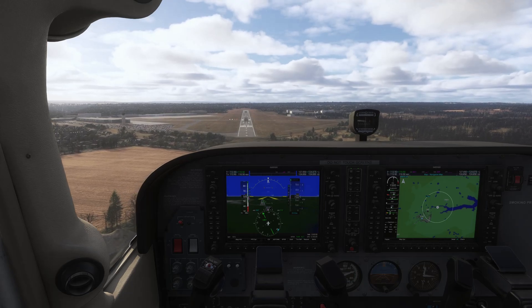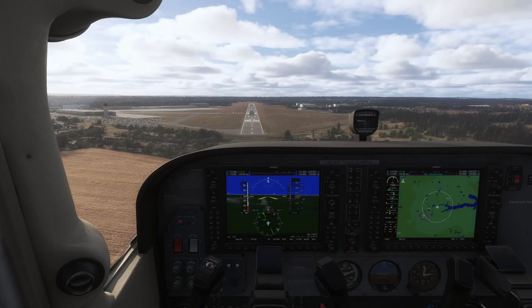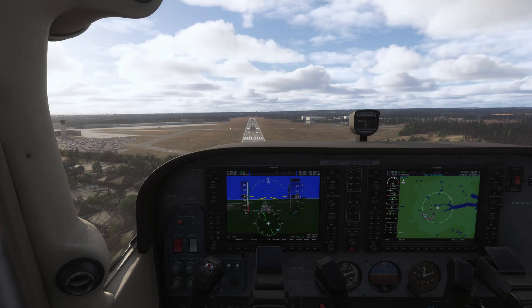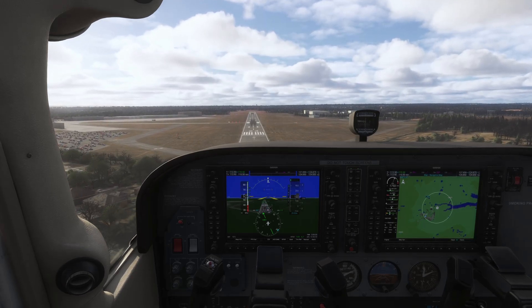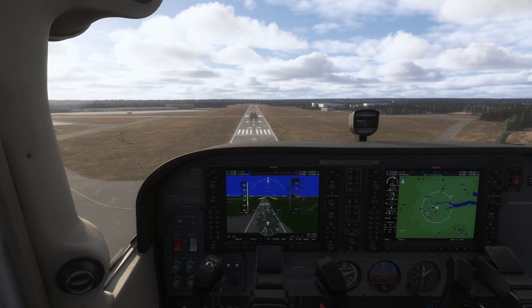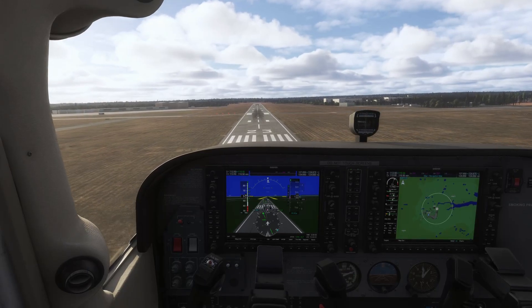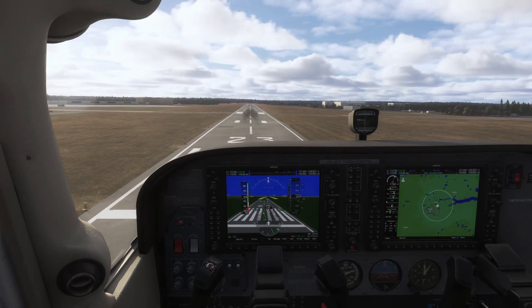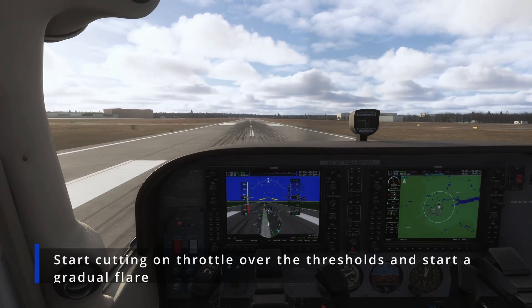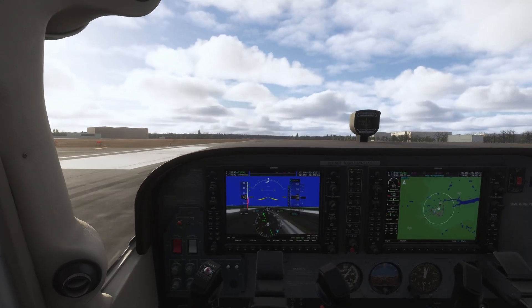What we are doing here is aiming for the thresholds — basically aiming for these lines right here. When those lines are made, we are going to idle the throttle and then float it out until the touchdown point. Aiming for the numbers or somewhere around those thresholds. Still doing good at 60 knots. Ignoring the PAPIs now because we are almost on the runway. Aiming the numbers — runway is made. Start floating it out, idling the throttle. Keep floating, keep floating, and there you go.